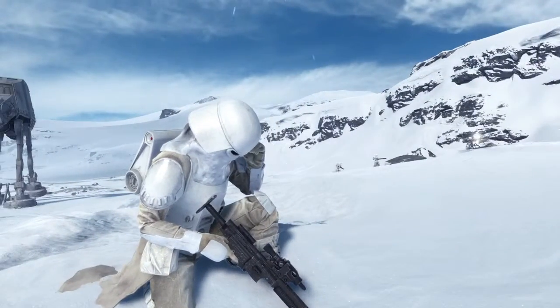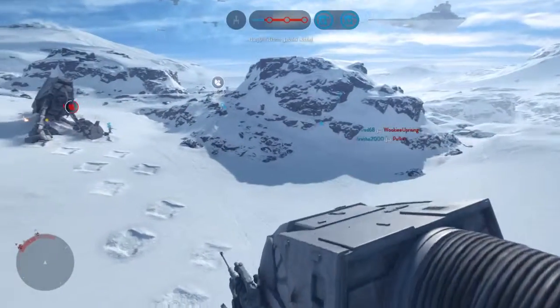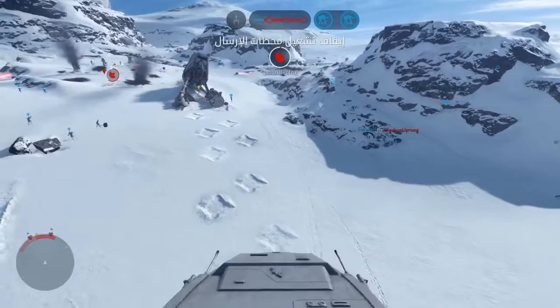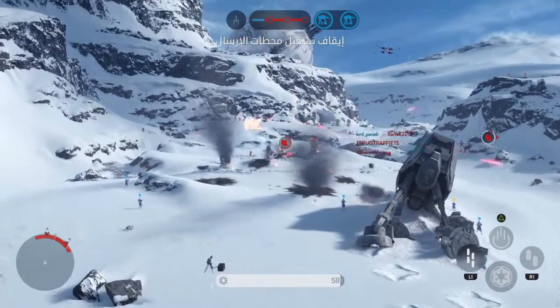Can we get some heavy ground support? AT-AT ready to assist. The Rebels have taken control of the uplink station. You must shut it down to stop a Y-Wing bomber attack.